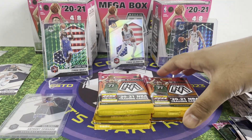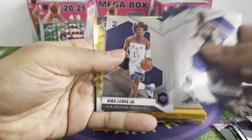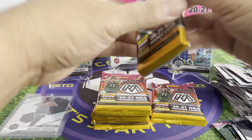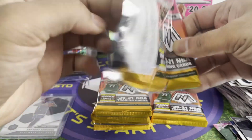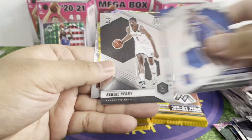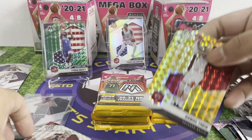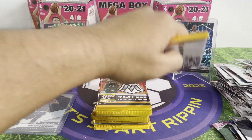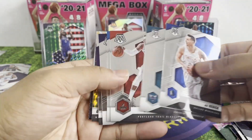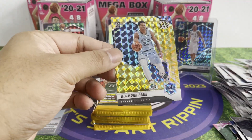Nice. Nothing there — rookie. Lonzo Chamot and Ray Allen. That's Lonzo. Emmanuel quickly. Reggie Perry. Mosaic Kelly. Next pack. Nothing. Jameius Ramsey. Desmond Bain rookie card — let's go! I totally forgot that Desmond Bain is also in this rookie class.